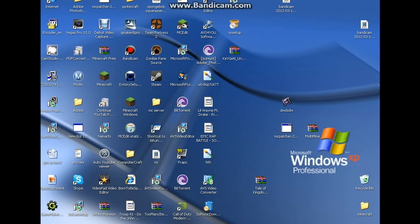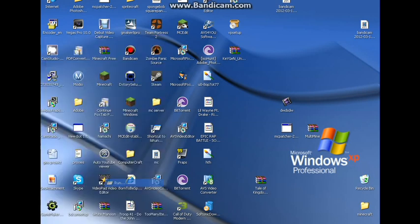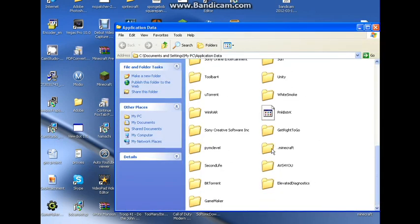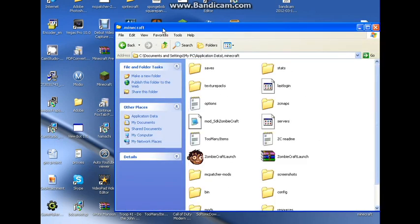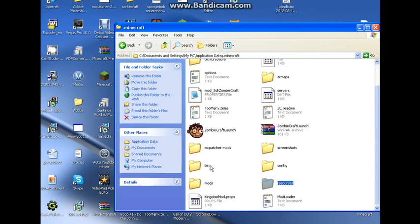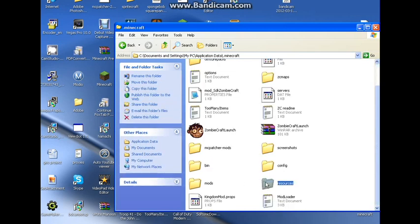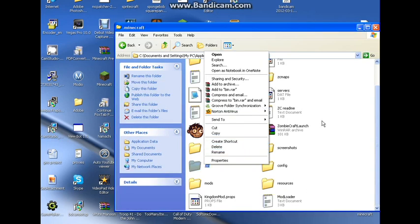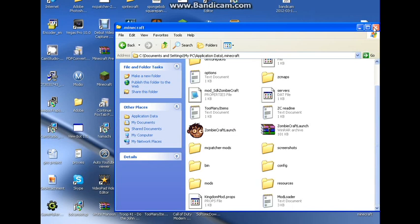So the first thing you want to do is go to your Start, Run, and type %appdata%\.minecraft. Then delete your resource and bin folders — just right click and do delete on both of them. I already did that so I don't have to do it again.